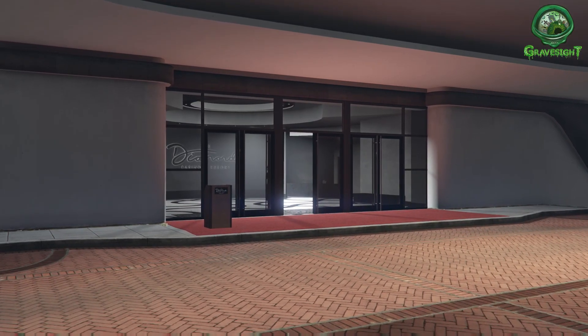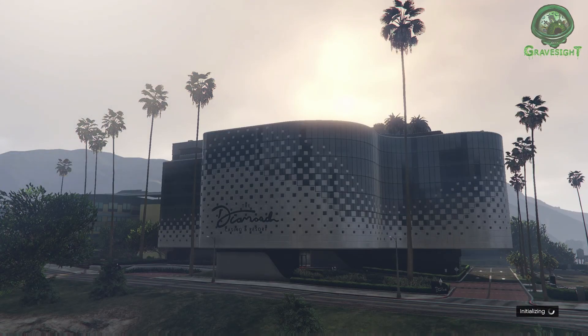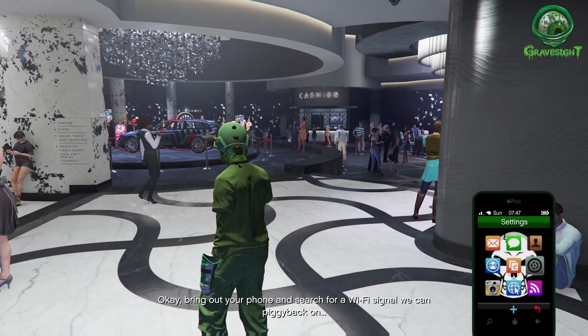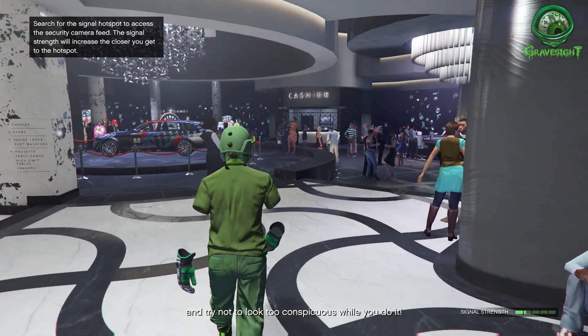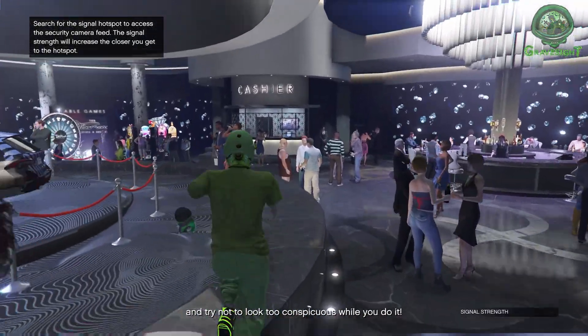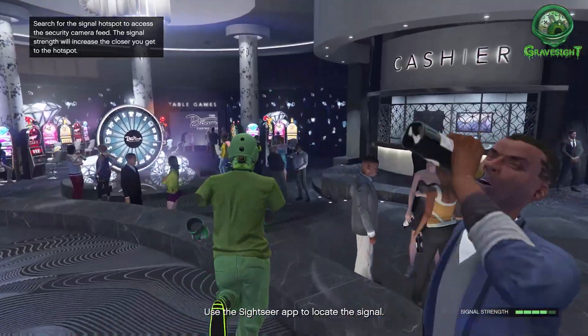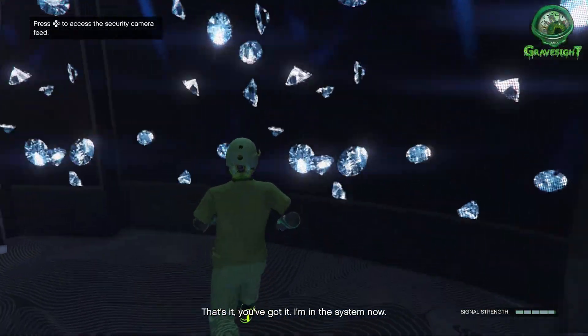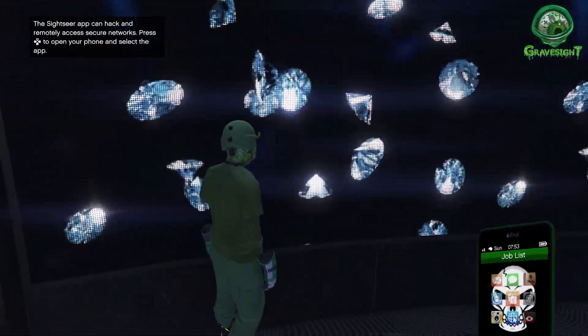Felipe is standing there not to park cars — it's to punch in the face. Now that we've made our way inside the diamond casino, Lester is going to get a hold of you and tell you to pop open your phone. We're going to have to do some hacking — there's going to be some beeping, basically playing the game of hot and cold. The hotter you are, the faster the beeping.